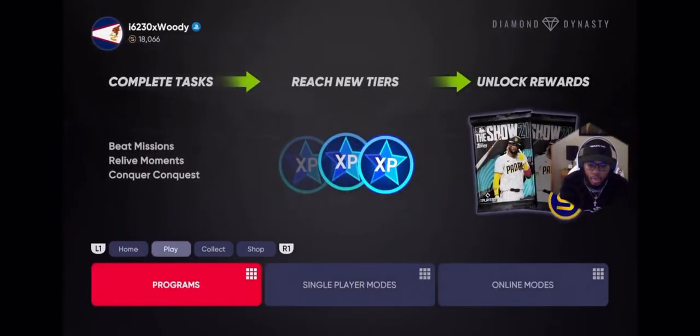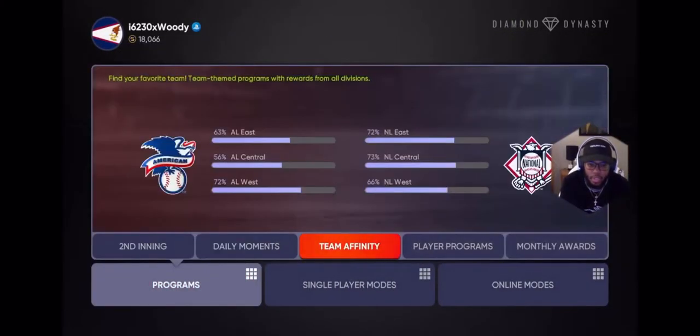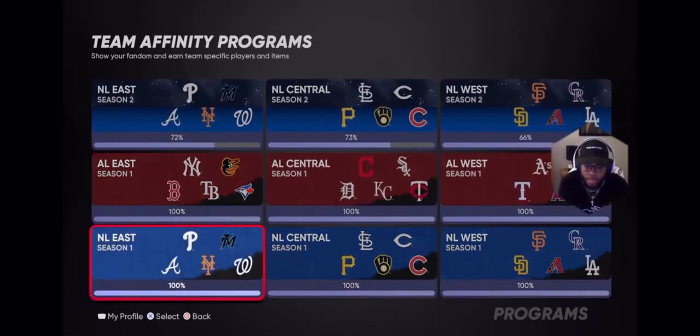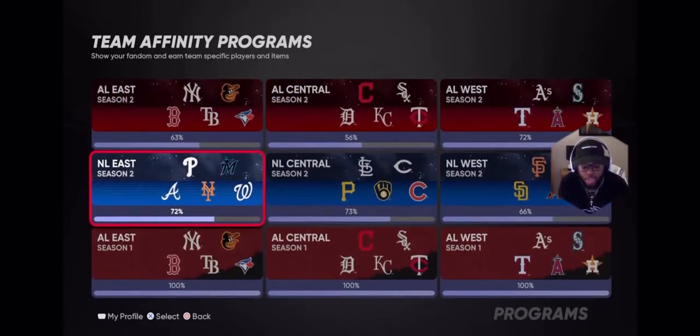Let's go over to Programs, Team Affinity. As you can see, I've already completed the Season One Jackie Robinson Team Affinity — I've already knocked that out. This is day two of having Team Affinity open and you can see my percentages.